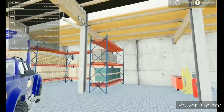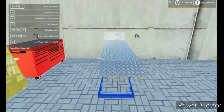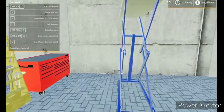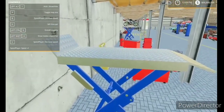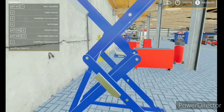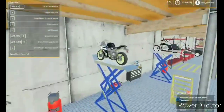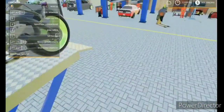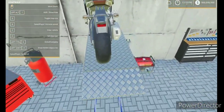Then we have these motorcycle lifts, which I'm honestly not sure about. With this mod I'm able to go up and down, but in normal stock Farming Sim you would have to crouch down just to attempt to work on the bike — which isn't ideal.